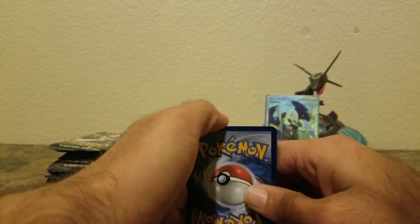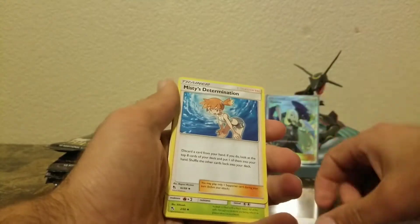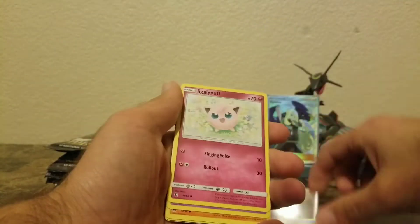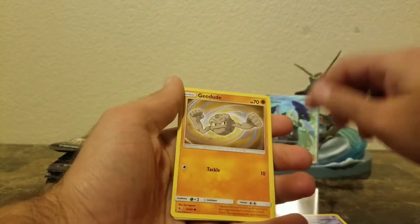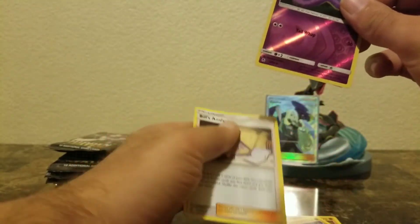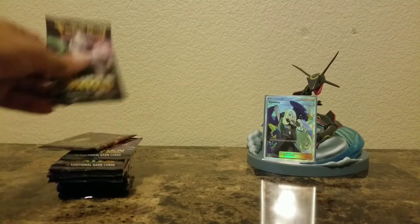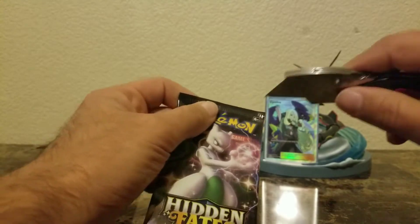Come on — if we get a shiny Charizard out of this box that would be perfect. Let's see: Ekans, Geodude, Cubone, another Ekans reverse. Not that great so far.